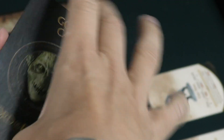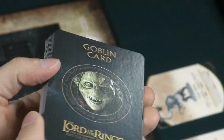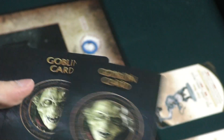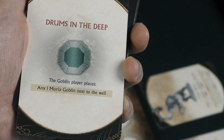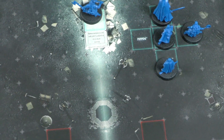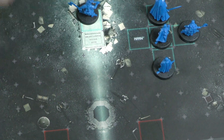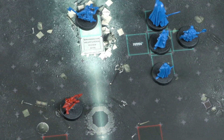There are all sorts of different cards they'll draw. At the start of the game, you prep the deck with the cave troll card placed somewhere in the top half. Cards say things like a player places a Moria goblin next to the well — the well is on the other side of the board, so they place a goblin beside it, which can pop them up behind the Fellowship, with more goblins spawning everywhere to attack.